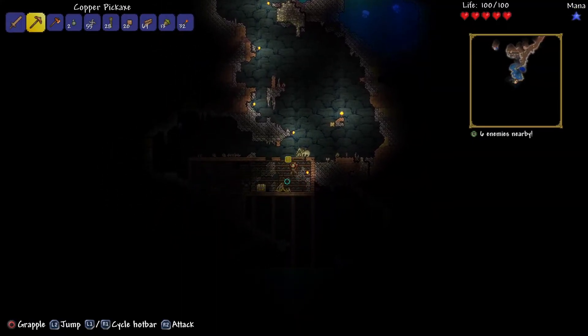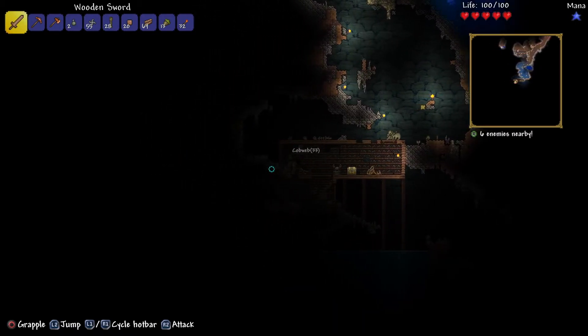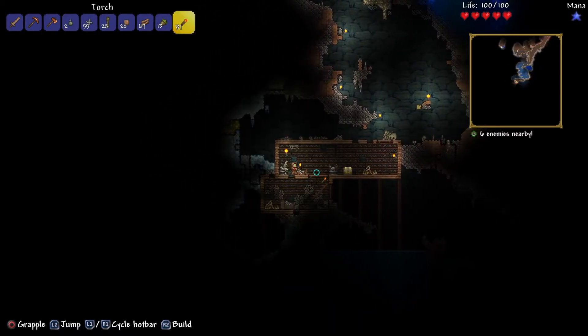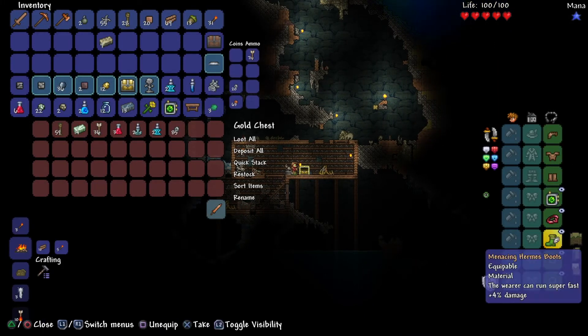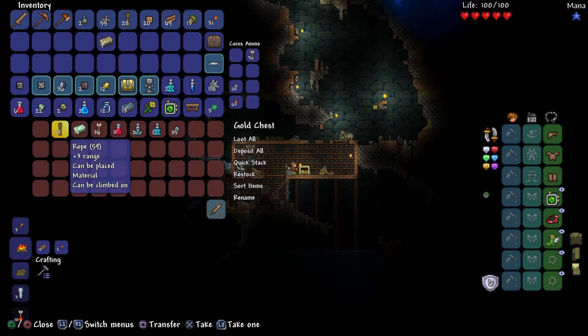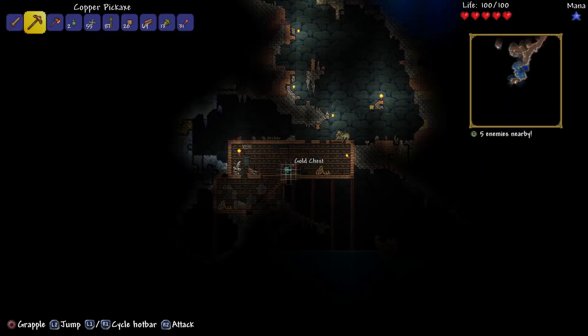Continuing down in the cave, I found some Hermes boots, and I was very happy about it, because Hermes boots are pretty nice — you can run really fast. And if I can get frostbuck boots, that would be amazing, but I don't think I can get frostbuck boots in just a few minutes.